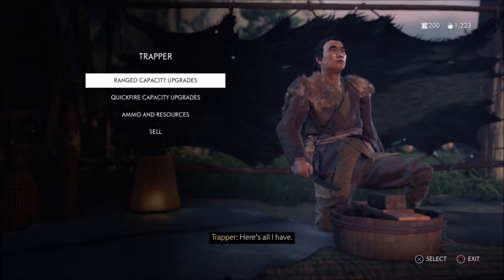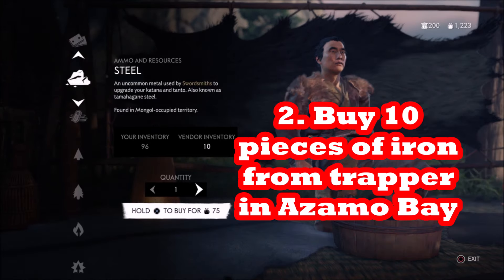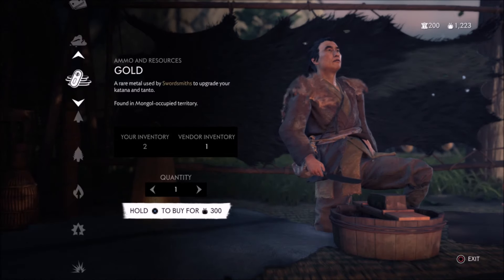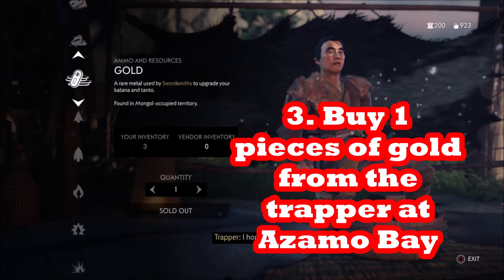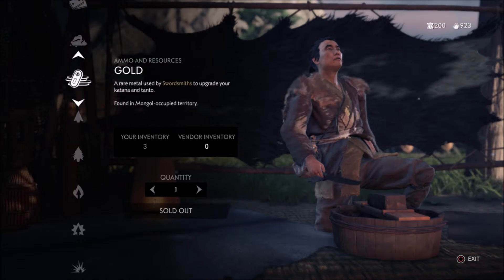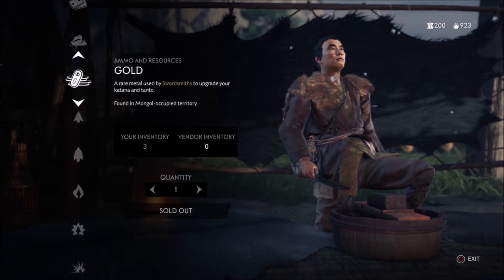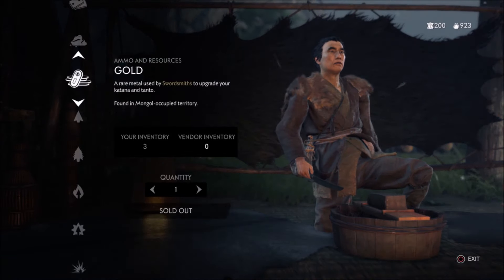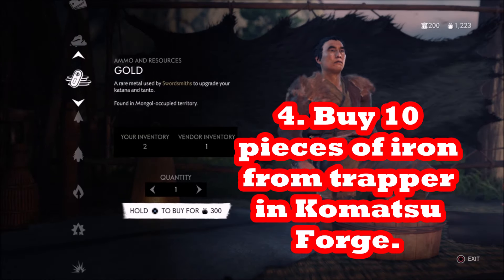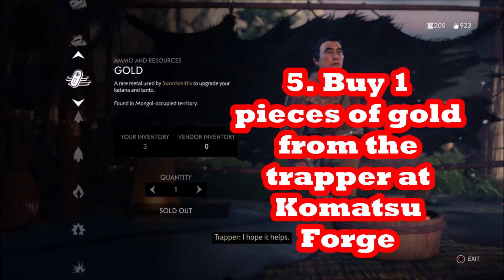There's the trapper at Asimow Bay. You must clear Asimow Bay — it's actually a side mission after you've gone through the Straw Hat Ronin quest line in the main quest. There's a side quest to rescue the elders, and that's when you clear Asimow Bay, and it will become a place with vendors. One of those vendors is a trapper with 10 iron and 1 gold. The gold costs 300 and won't regenerate. Then there's the trapper at Komatsu Forge, who also has 10 iron and 1 gold. You have to clear Komatsu Forge as part of one of the main quests.